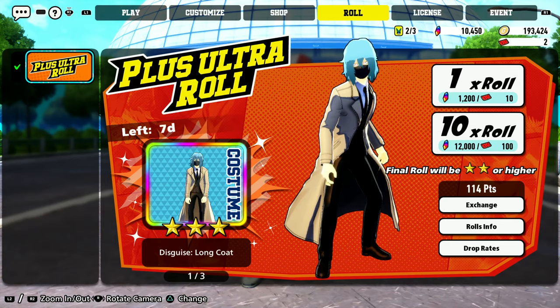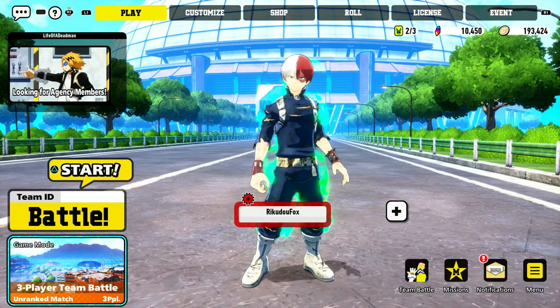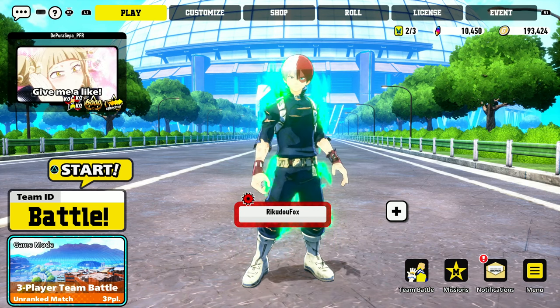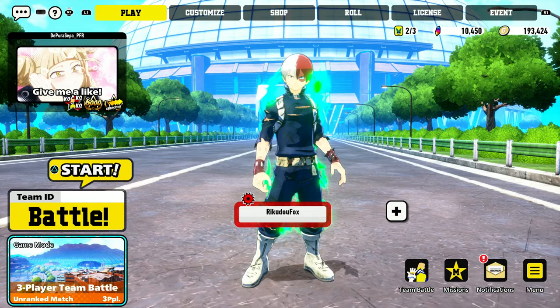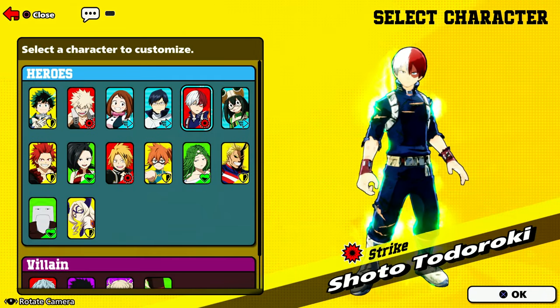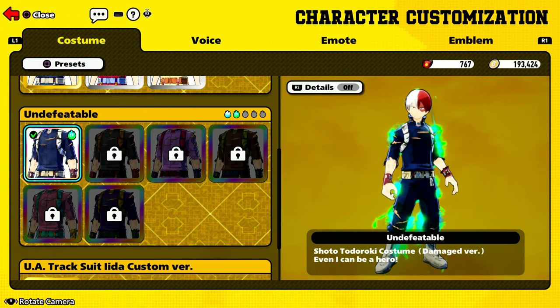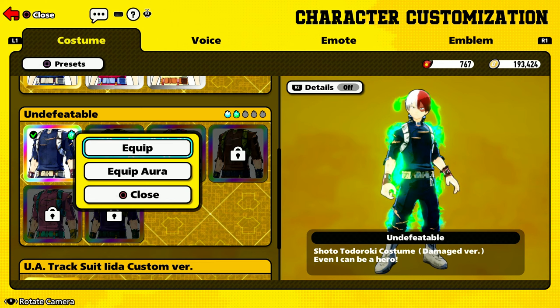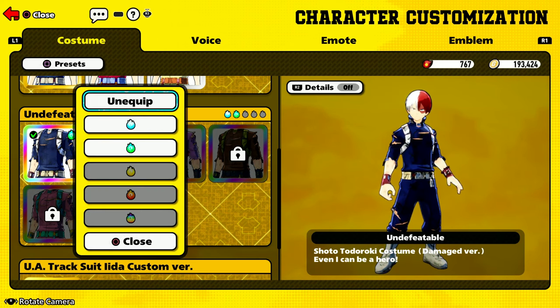Basically you need to roll a duplicate of the same outfit, specifically for the Undefeated Series. Todoroki has his original one, and once you roll a duplicate all you have to do is go over to Customize, go to the character with the duplicated item. If you roll a duplicated item it'll transfer itself to a new aura feature.